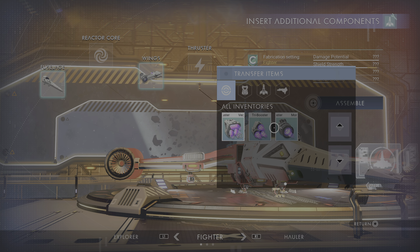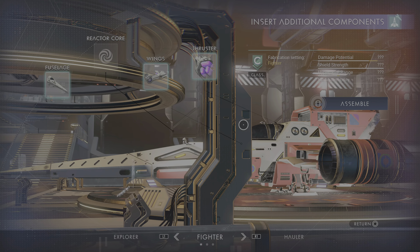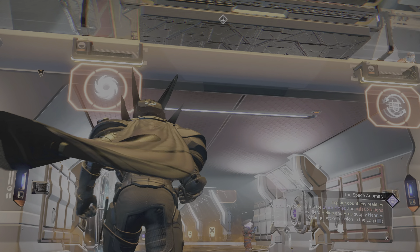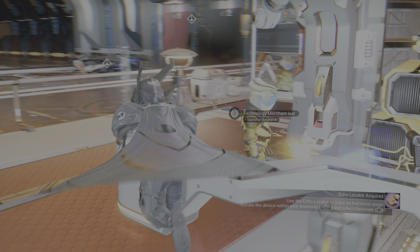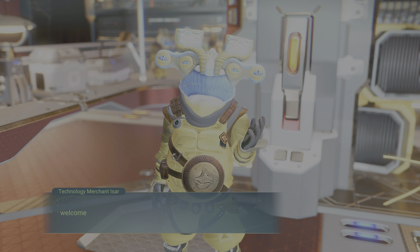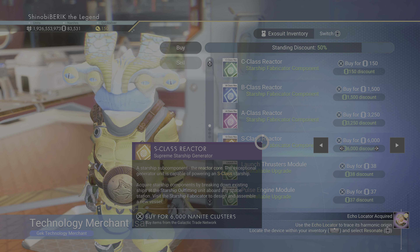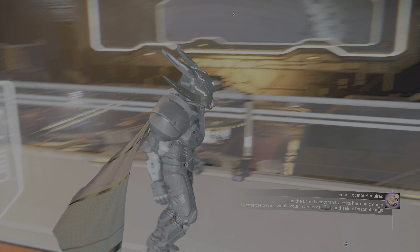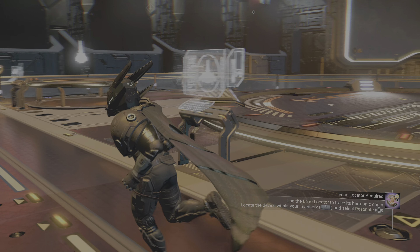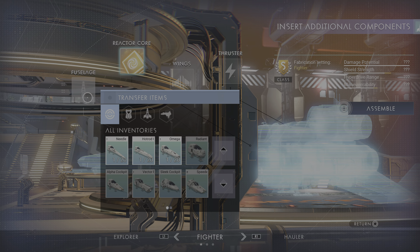First up I'm going to choose the star drive. There are basically three to choose from and I'm going to pick this one. For the reactor core, you have to get it from up here in the spaceship section. I'm going to go S-class, so I'm going to buy this one — it's six thousand. I also got a discount: 50% standing discount because I have good reputation with these people. We got that — let's put it in and make it an S-class ship.